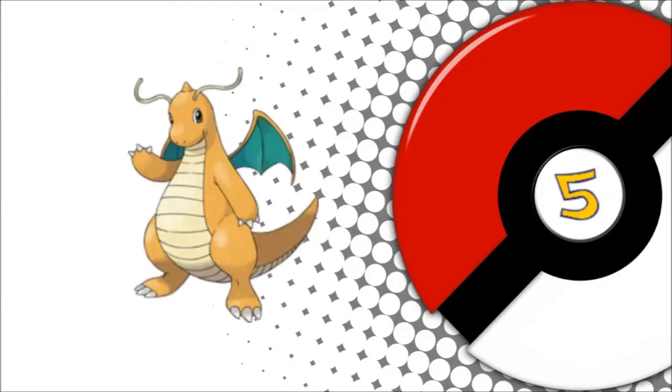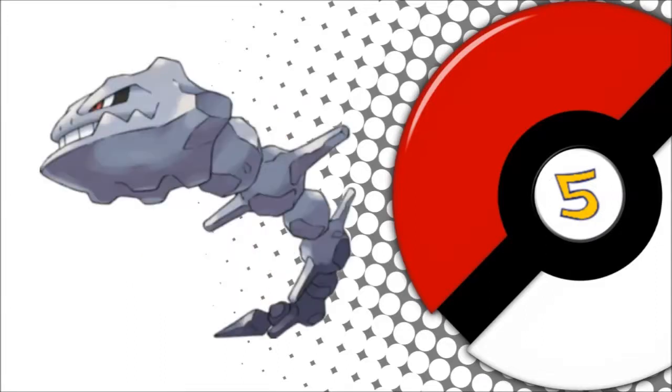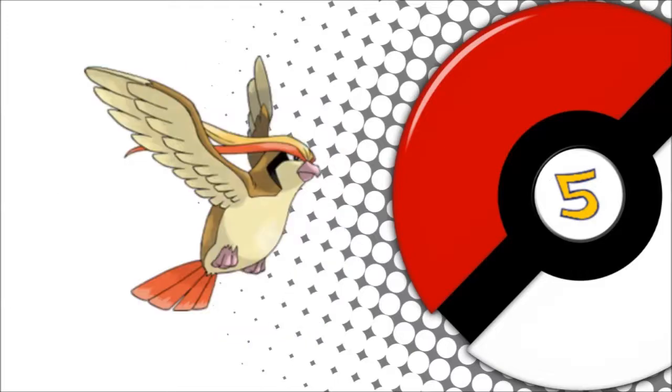Number 5. Based on statistics gathered prior to Generation 6, Dragon types have some of the highest average stat totals out of all types. Dragon types have the highest HP averages out of all Pokemon, along with attack and special attack being the highest out of every single Pokemon type. Steel, on the other hand, has the highest defense and special defense averages, and Flying has the highest speed average.